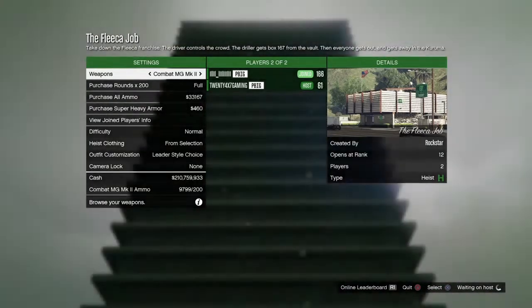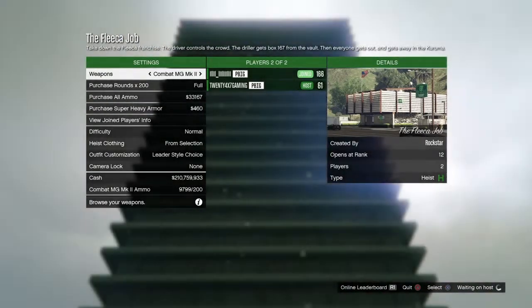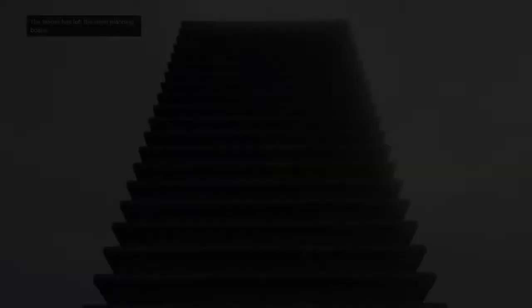As you can see in the top left corner, my friend has left the heist. We will both spawn in his apartment, and I'll be stuck on an infinite black loading screen. My friend now has to go to the apartment door and exit.